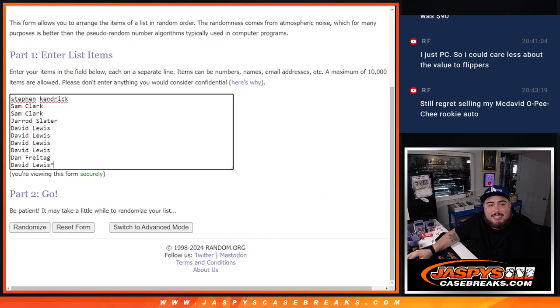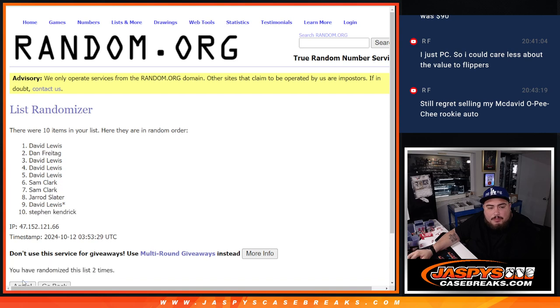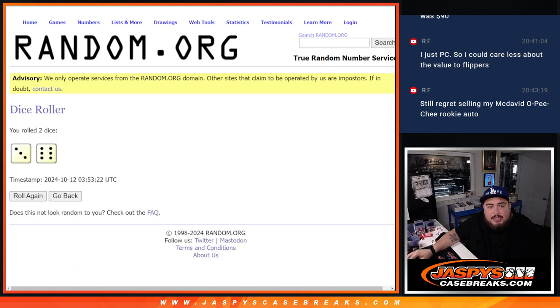We got ourselves a 3 and a 6, 9 times. Here we go — 1, 2, 3, 4, 5, 6, 7, 8, 9. Boom, 9 times: 3, 6, 9.